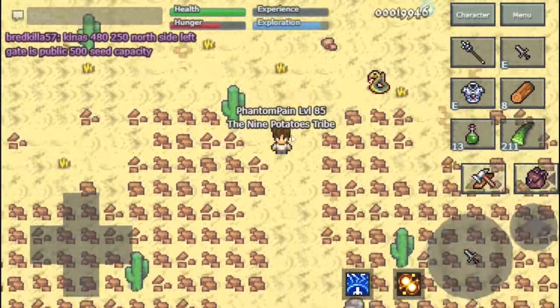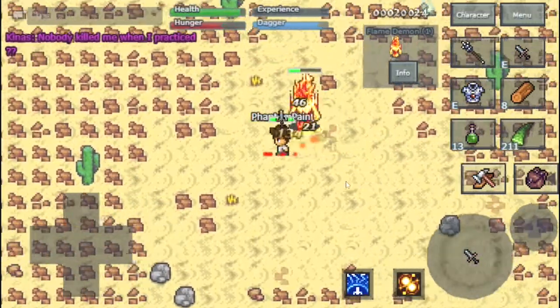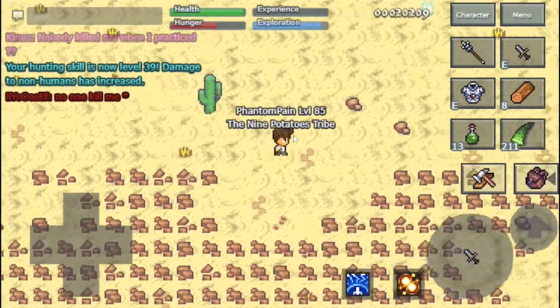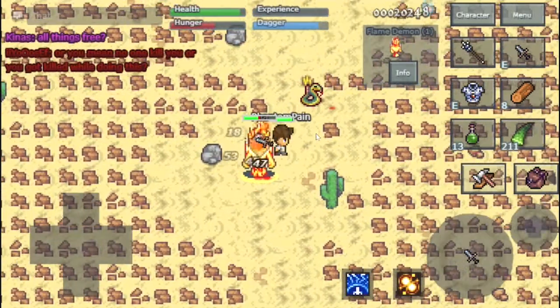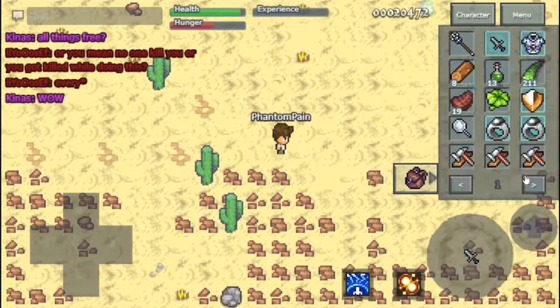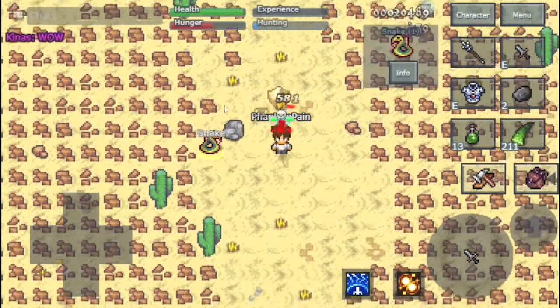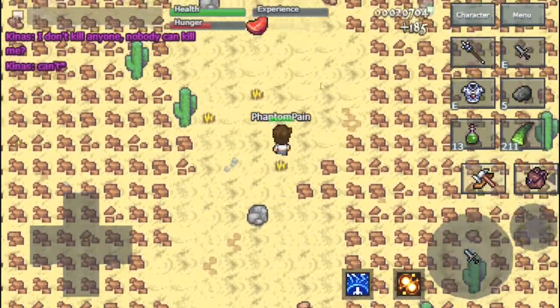In the desert, take the first path down, kill the demon there, and go back up. Continue on the road and go down the second path to the demon, go back up. Continue on the road to path three, kill the demon, and repeat. Just loop back to paths one, two, and three.